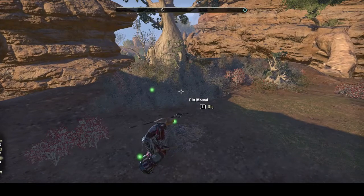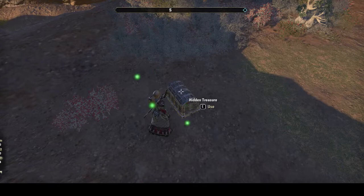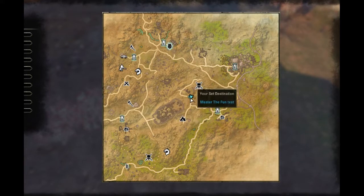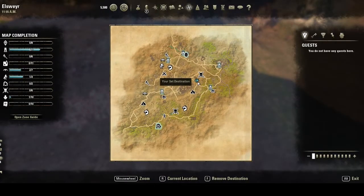This is the Elsweyr map treasure chest number one. From that road right there that you see below the arrow to the southwest, you can just go to that road and find the little hill and go up the hill there. Those are some reference points so you can find it on the map. You can use the shrine there to the southeast.